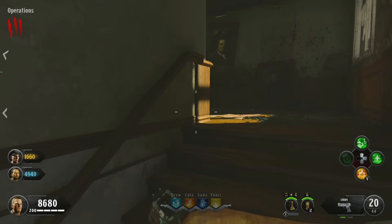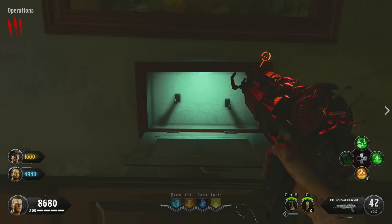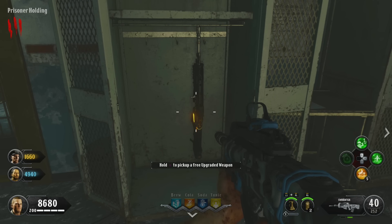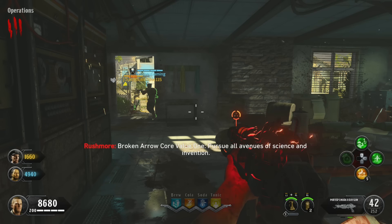At this point you'll get a free Ray Gun Mark II Pack-a-Punched, which is awesome for basically doing nothing. Also, each player in your game will get a free Pack-a-Punched weapon out of this locker. Once you've grabbed those, go back to Rushmore and hold Square to access Rushmore.